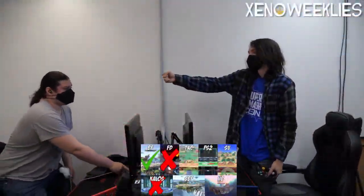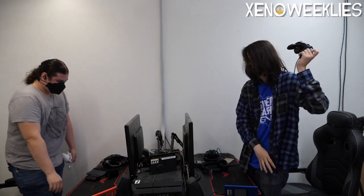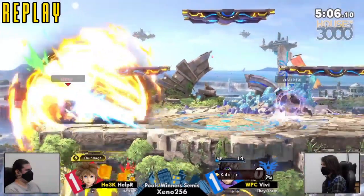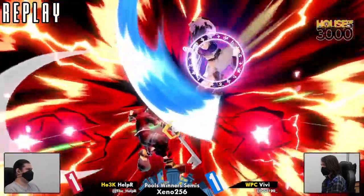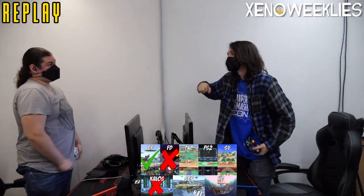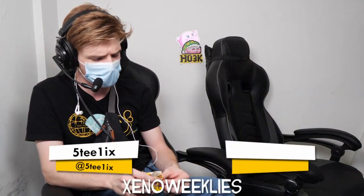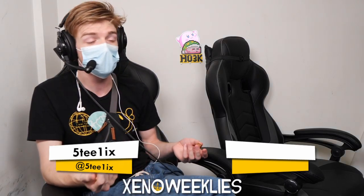Doesn't snap ledge because of that floaty little jump — Ness Peach style. Pretty commanding reassessment after game two from Vivi. That forward air ledge is really tough to snap with that double jump with Sora, because you don't start falling for a while.